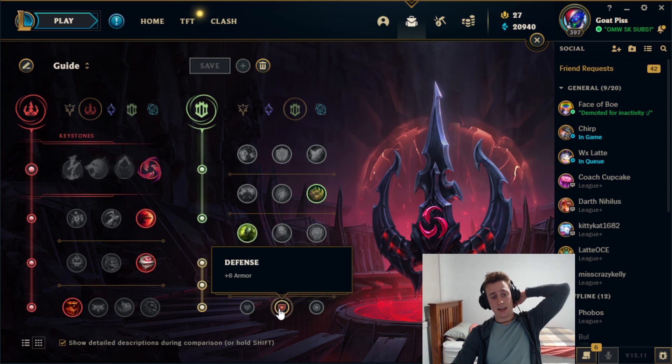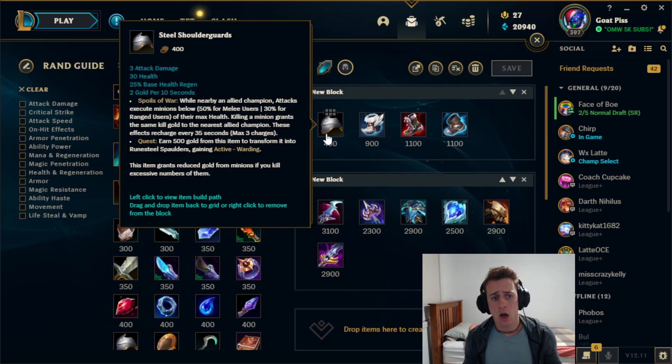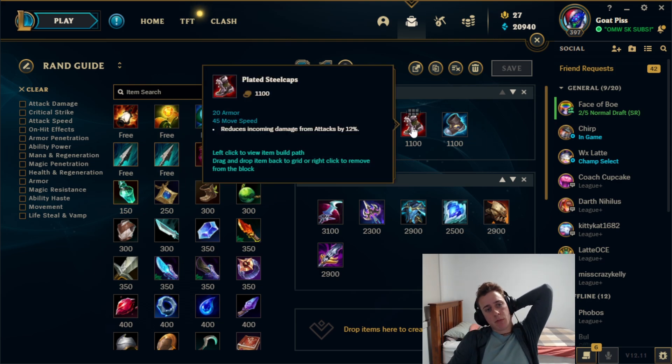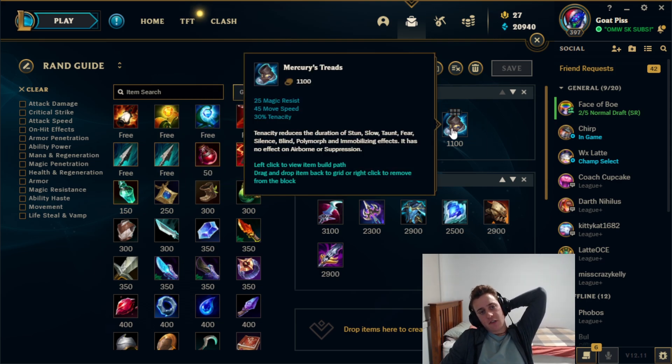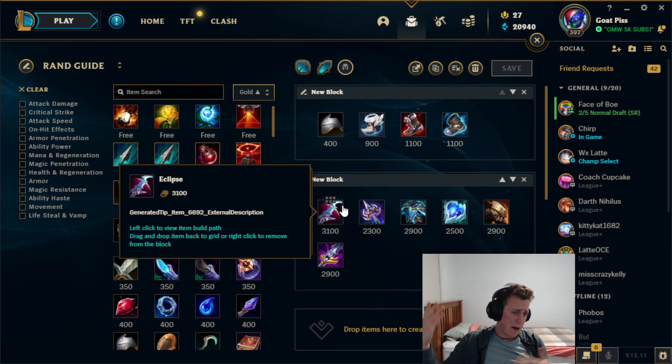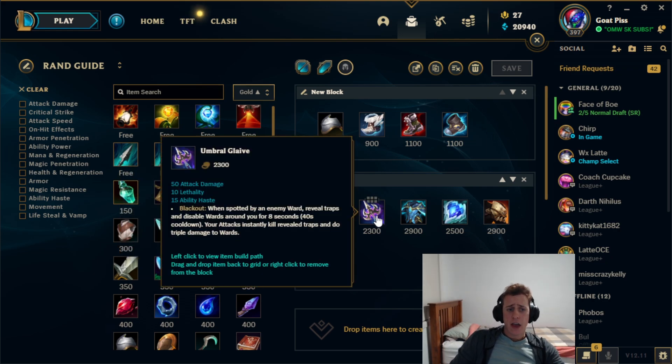Secondary stats: attack speed, AD, armor. For the build, Steel Shoulder Guards just because we're melee support. Then Boots of Swiftness if you want to ditch your AD carry and roam around. Plated Steelcaps if they're heavy AD, Merc Treads if they're heavy AP or CC. Then Eclipse — I know it got nerfed but I like how it felt. Umbral Glaive — I know it got nerfed too, but I wanted to be able to kill wards in one hit.